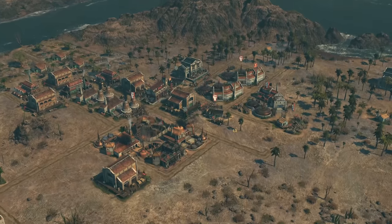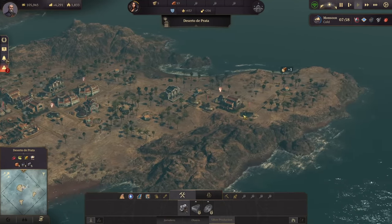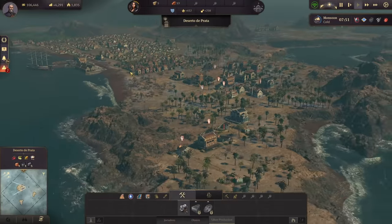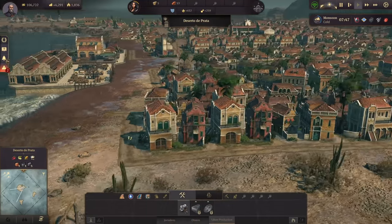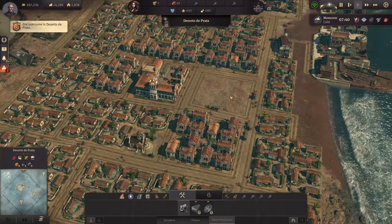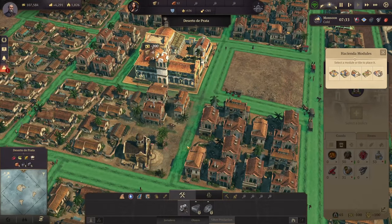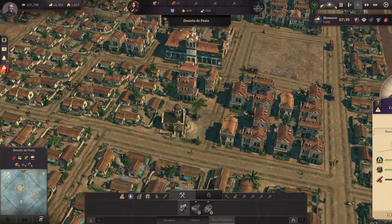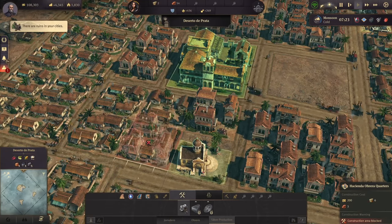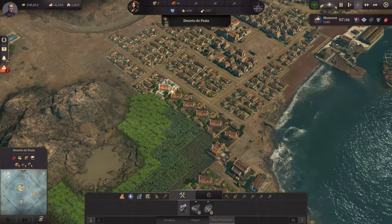Hello everyone and welcome back to Seasons of Silver. We're looking at some rides on the island and also my timber production, which is kind of crippled at the moment. In the last episode we finally managed to get the first Obereros into town, not in the best weather. I had to reload — there are some very strange things in this game. For example, we cannot upgrade the Honolero, so we need to get rid of these buildings manually and build Nobrero on top. I can't just upgrade them even though they're the same size.